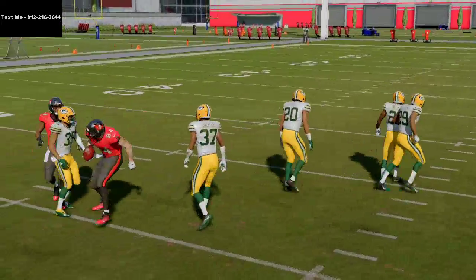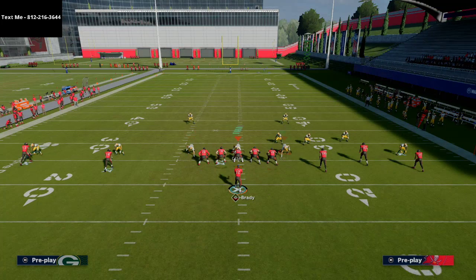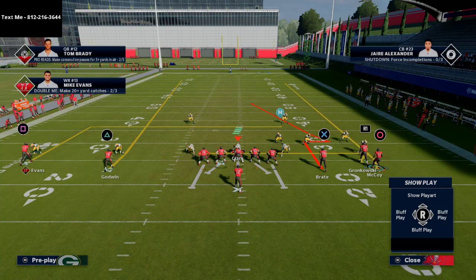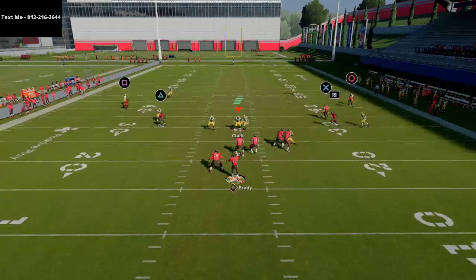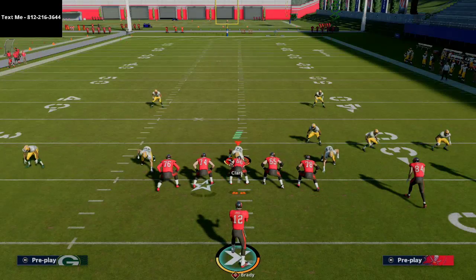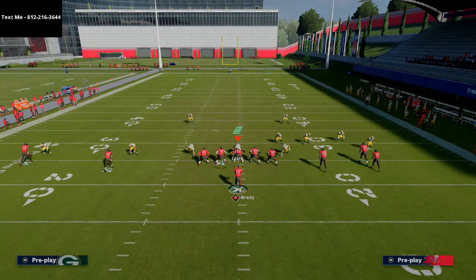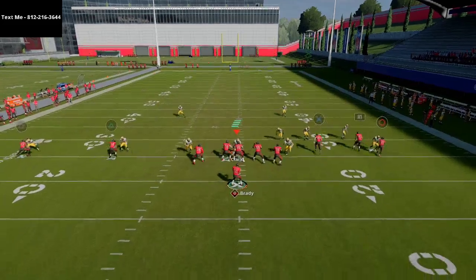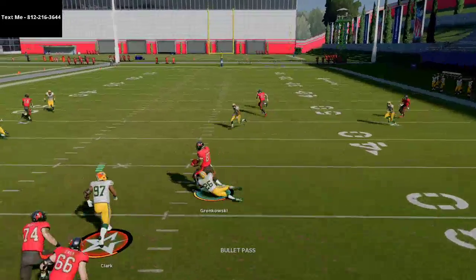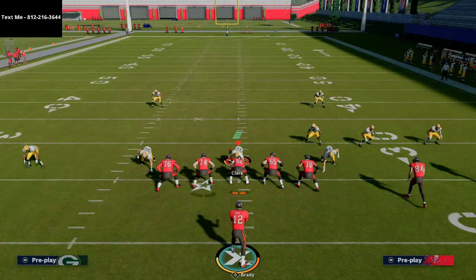There are a lot of really good routes in this concept. If they shade coverage over the top and outside — which they probably will — you'll find that putting Gronk on a hitch lets you hit it against man coverage very easily. You have check-down reads even in the middle of a really good route combination. Basically, if you see press man, put McCoy on a fade and you'll often be roasting it for six, or check down to Gronkowski.